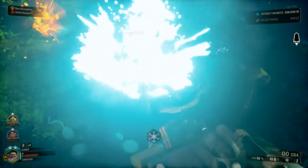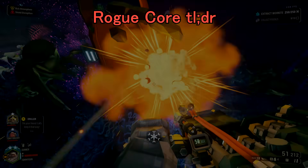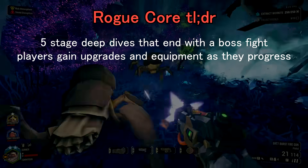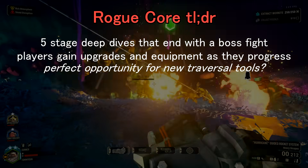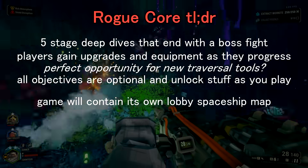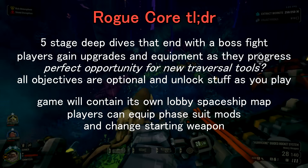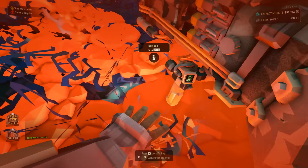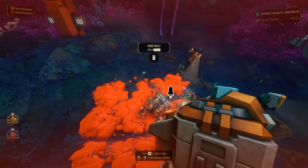And for the millionth time, Deep Rock Galactic isn't getting abandoned — the devs just want to focus on a new and exciting project. I don't blame them. Quick TLDR: Rogue Core will consist of five stage deep dives, with each stage being more or less five minutes long. Each successful run ends in a boss fight. Throughout the dive, the dwarves will run into various upgrades and equipment, ranging from DRG weapons, brand new weapons, and even traversal tools — perhaps brand new tools, dare I say. All objectives during the runs will be entirely optional, and as dwarves progress through the dive, they will unlock more toys to play with. This game's space rig will be somewhat similar to the one we know of — much more compact, allowing dwarves to customize their suit upgrades and pick their starting weapon. I'll try not to hype the game anymore until I actually get a chance to play it. I'm also going to be doing a community Q&A with a developer, so whatever Rogue Core related questions you have, just ask away in the comments and I'll note them down.